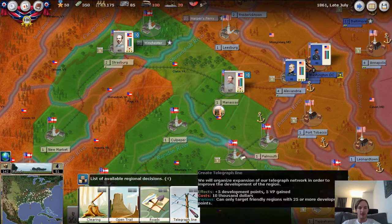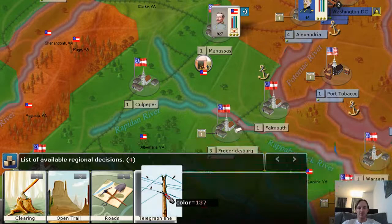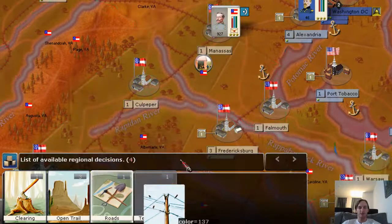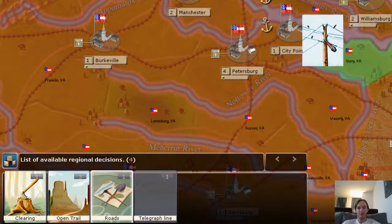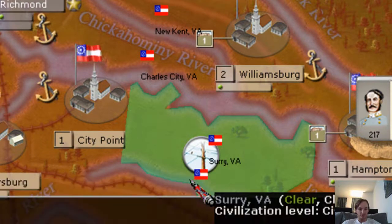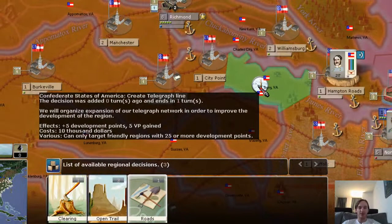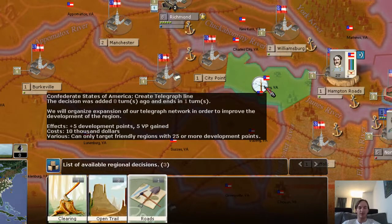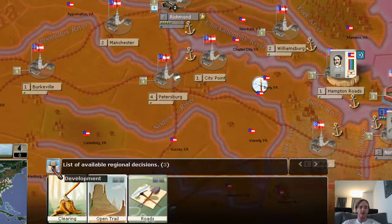Let's look at another one — development. Let's say we also want to build a telegraph line. It's going to cost us some money, but we're going to gain some victory points and some development points by doing that. I'll build it there — yes, there it lets me build it. You can't just build it anywhere; maybe other regions already had a telegraph line so it wasn't necessary. But here it was green, so it was an option, and we dropped it in there.